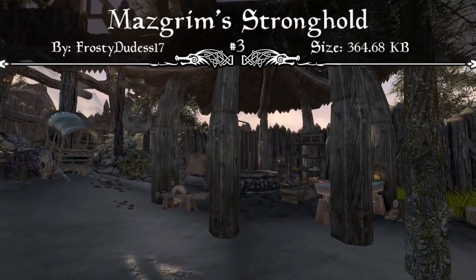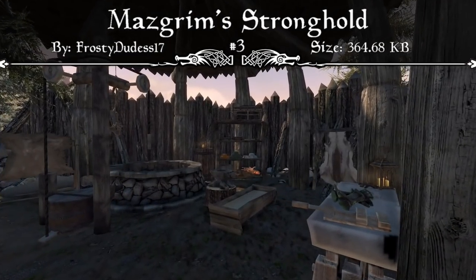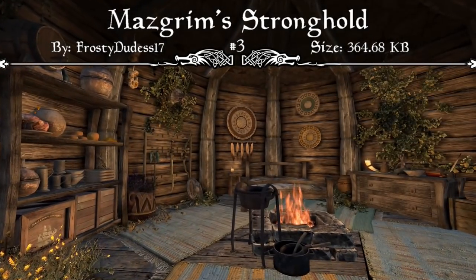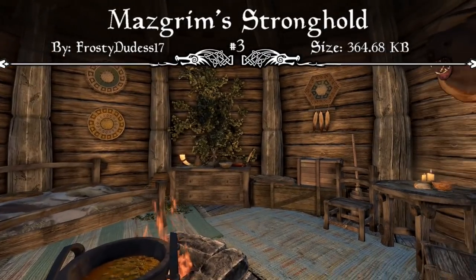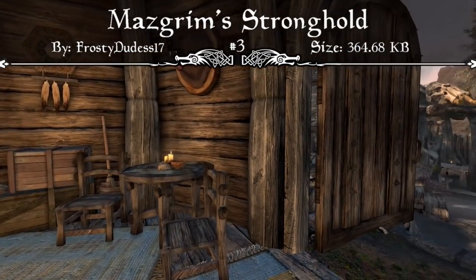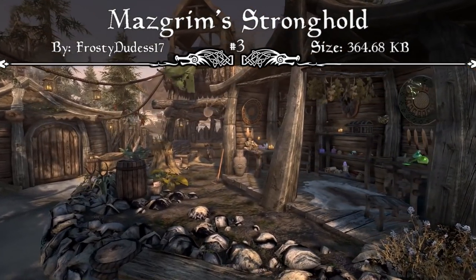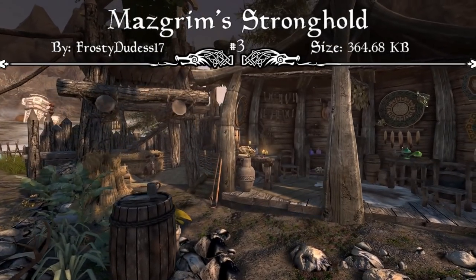I absolutely love house mods that do this, but it's very hard to find one that doesn't add too much and start to dip your frame rate. This felt like a small enough and very beautiful house mod, and it comes in at a very small 364.59 kilobytes with pretty much everything you'd need. There are no dips in frame rate depending on your load order, and I feel house mod creators can learn from a mod like this, because outside player homes are really cool.